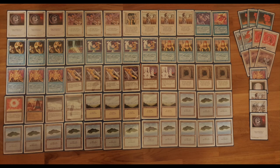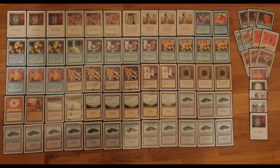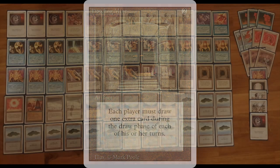When we look at this deck, we see a few traditional Stasis tricks. For example, Kismet — an enchantment originally from Legends, reprinted in 4th Edition, for 1 white and 3 to cast. All lands, artifacts, and creatures come into play tapped. With Stasis, this is a complete lock: the opponent's lands and artifacts come into play tapped, so there's no way to generate more mana. He's really going for the strategy of casting Howling Mines and copying them, trying to draw as many cards as possible — because he wants to draw at least one island per turn to keep his Stasis alive.